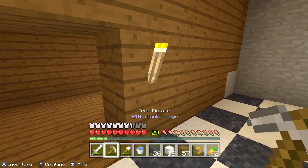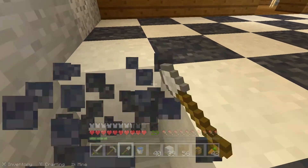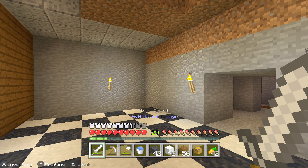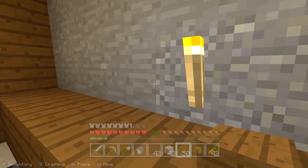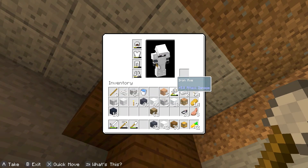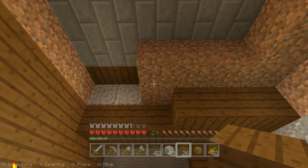I'm going to mine this part out because I was planning on making this room one block smaller in this area. Maybe just make the rest of it all wood — I think it gives a really good look. We don't want to go all the way up to the roof because we're building one block below it, since it cuts into the staircase otherwise and would get very messy.